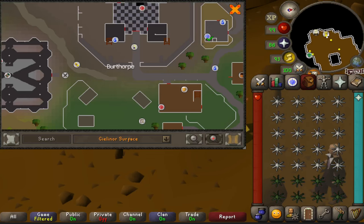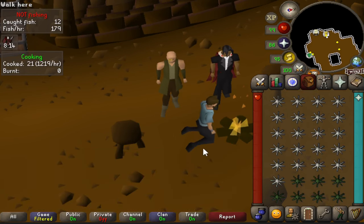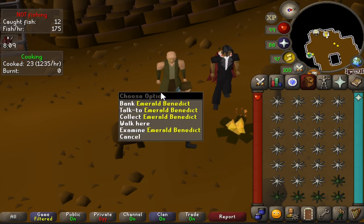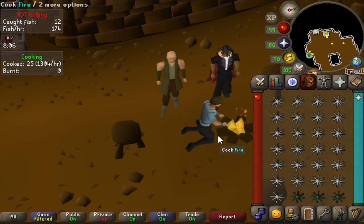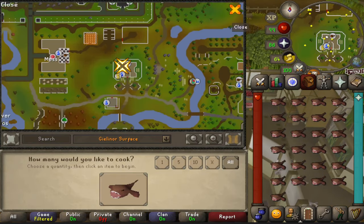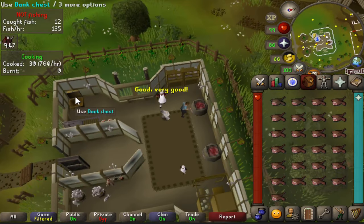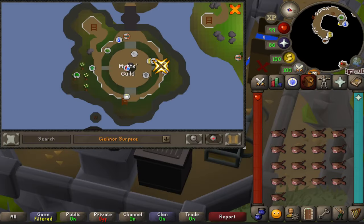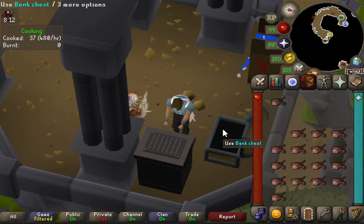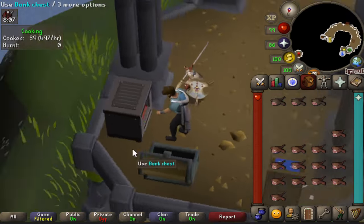For cooking, one of the closest fires to a bank is in Birthrith under the pub — the eternal fire and the banker are on the same exact tile. Another great location accessible to all players is the range in Hosidius, just about 8–10 tiles from the nearest bank. Finally, if you've completed Dragon Slayer 2, the Myths Guild has a cooking range and bank on the same exact tile, just like Birthrith.